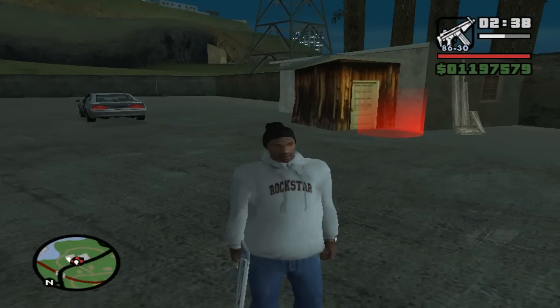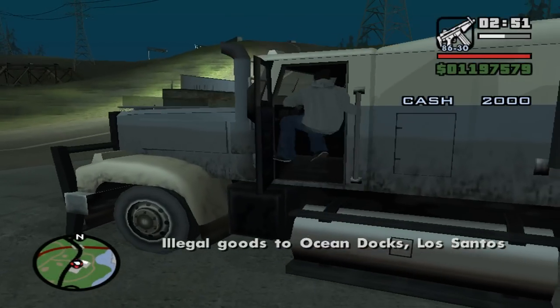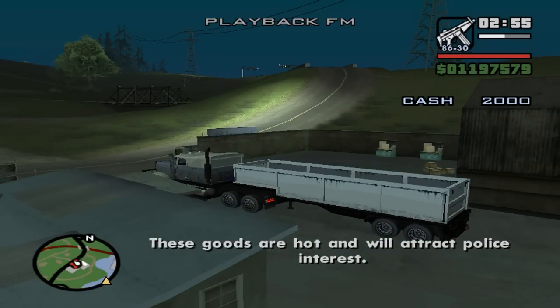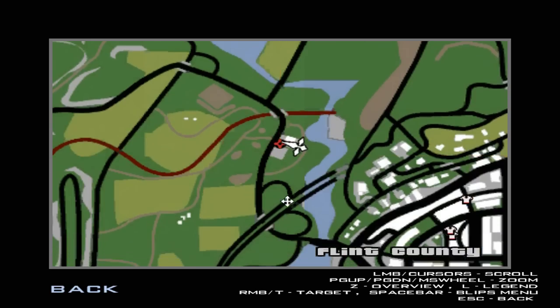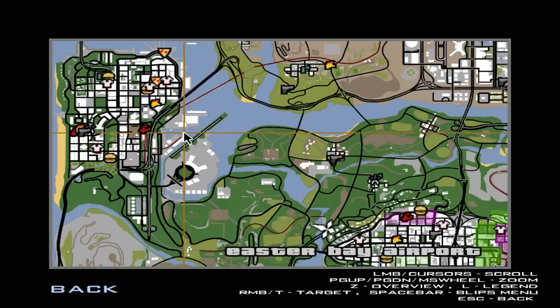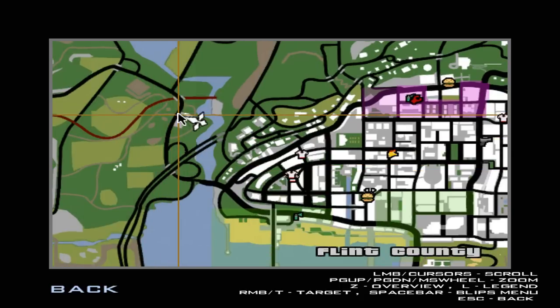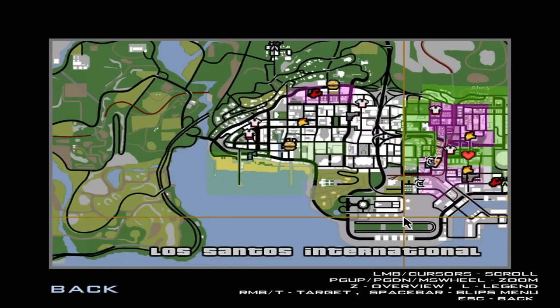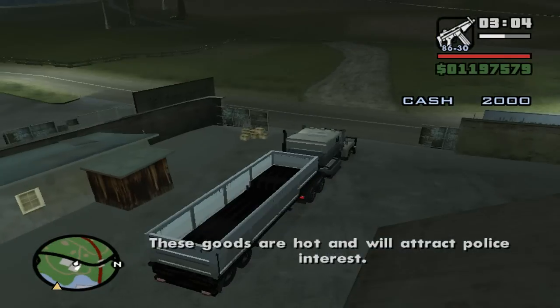Let's go ahead and do the third trucking mission now — this is probably the last one for this video. Illegal goods to Ocean Docks — this is where we get the lovely wanted level. Let's check where we have to go: Ocean Docks in Los Santos, all the way over here. We don't really get the wanted level until we exit, so let's go. What I'm going to do is take this road and head there through the driveway.